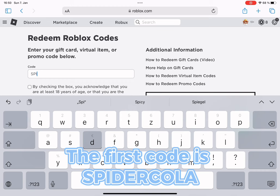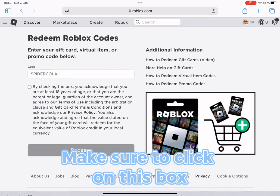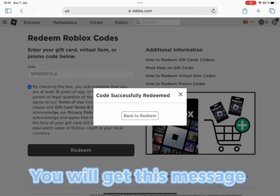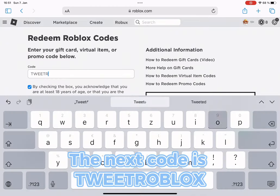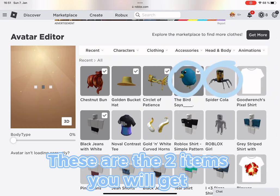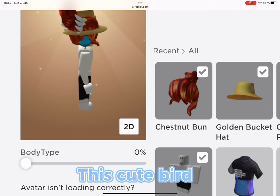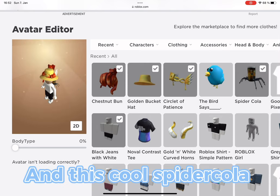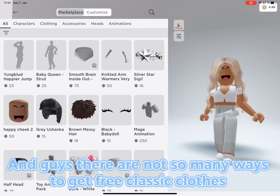The first code is 'SPIDERCALA' — make sure to click on the box and then click Redeem. You will get a confirmation message. The next code is 'TWEETROBLOX.' These are the two items you will get: a cute bird and this cool Spidercala.